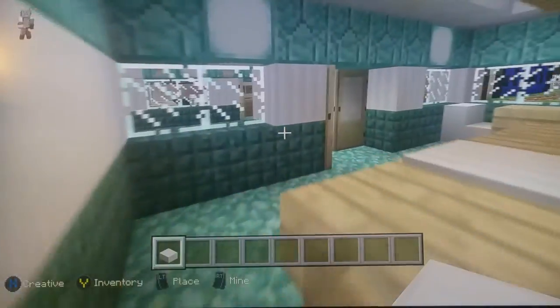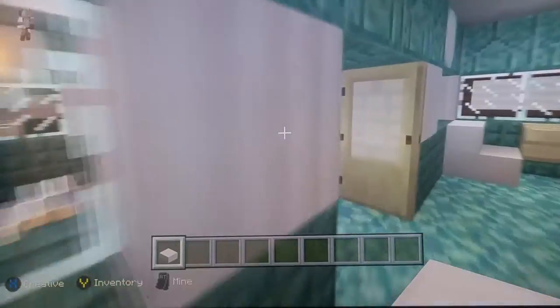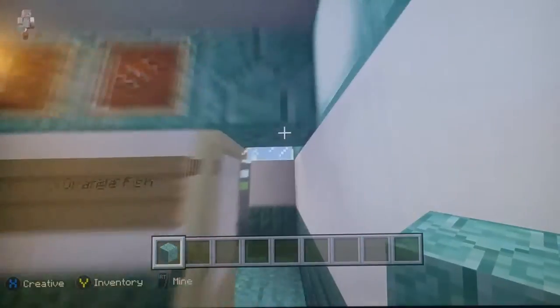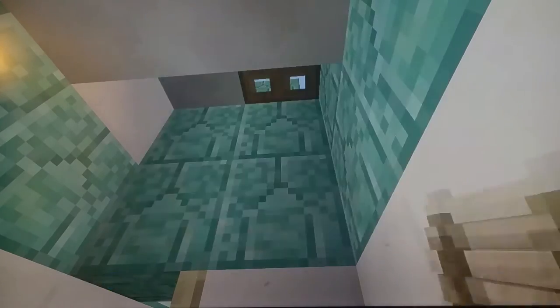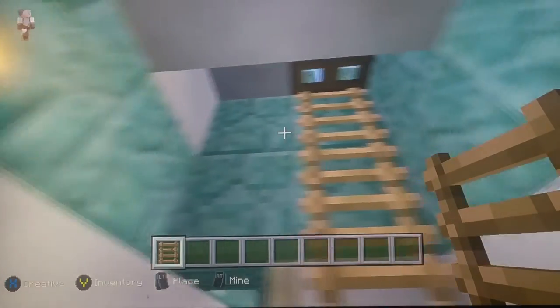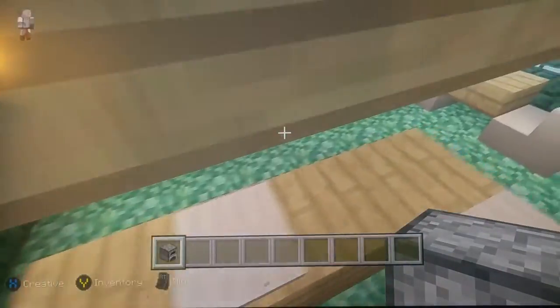Here comes one of the harder parts of the tutorial. Place another layer of prismarine bricks, and get a ladder. Place a furnace in the back — actually this was really easy.